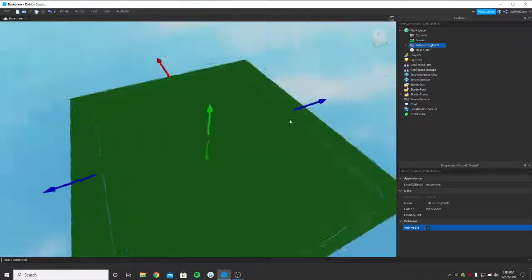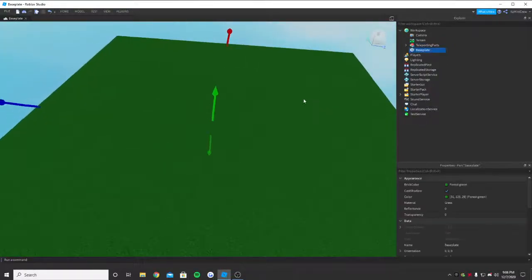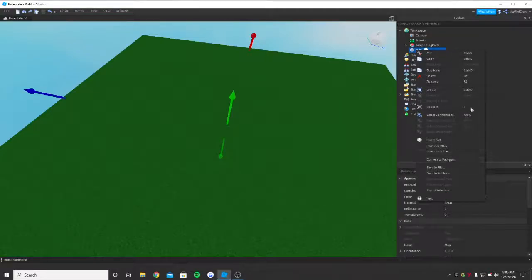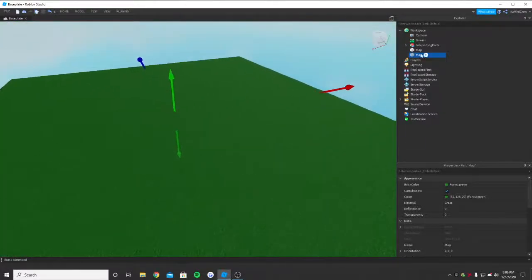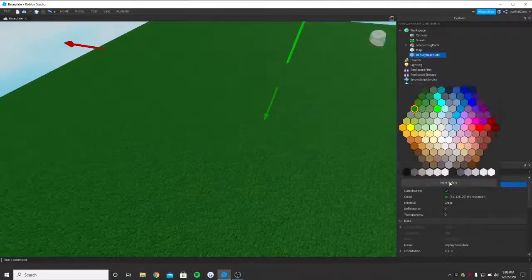Now we need the base plate. I'll call the main map 'Map', duplicate it, right-click and duplicate, then put it below so no one can see it. I'm going to name this one 'DeployBasePlate'.